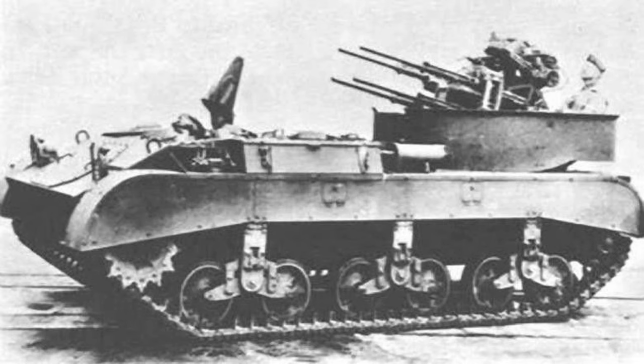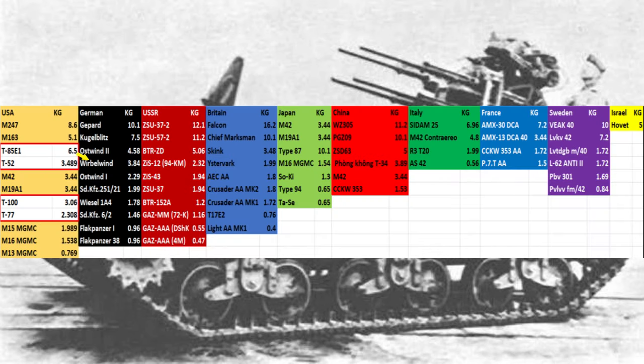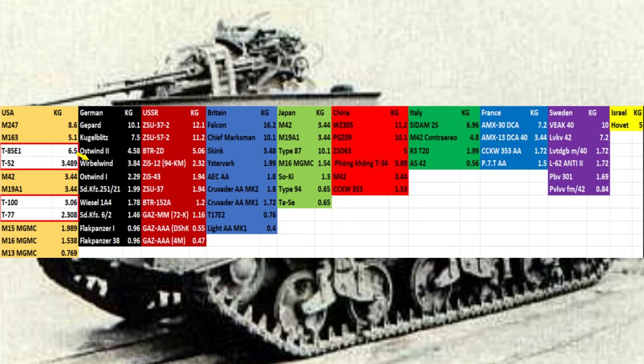The next vehicle is the T-85E1, an attempt at building a SPAA on an M5A1 chassis. The chassis itself has been modified somewhat, specifically by lengthening the tank. The T-85E1 is armed with four 20mm M3 cannons, which gives quite a substantial upgrade over the .50 calibres of the M16. With a firing rate of 750 rounds per minute, we now have a devastating amount of firepower to deal with enemy aircraft. If my calculations are correct, the one-second burst mass of this vehicle would be around 6.5kg, which almost doubles that of the M19 and M42, and even beats the Verbalwind which is only at 3.84kg.